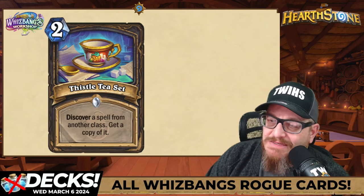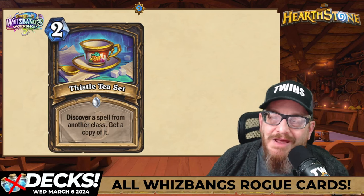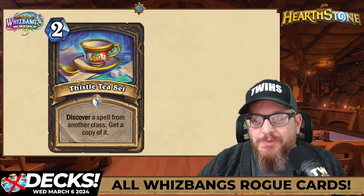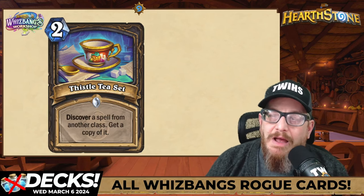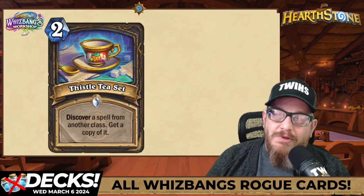Next up, two mana Thistle Tea Set — discover a spell from another class, get a copy of it. I'm not a fan of the rogue archetype that pulls into cards from other classes and just randomizes everything. I like the art of this — it's really cool — but I'm not really a fan of this card.